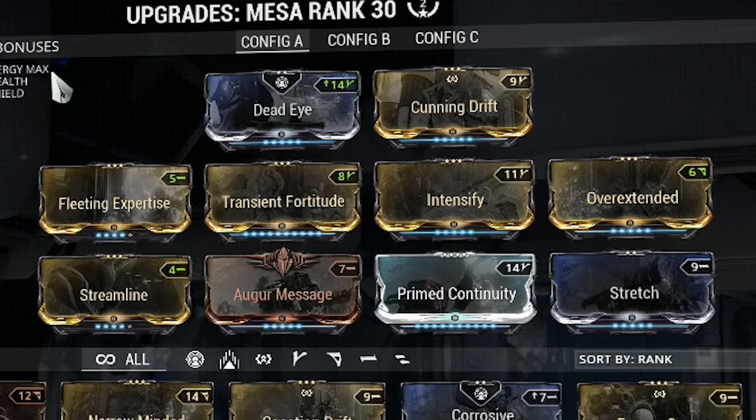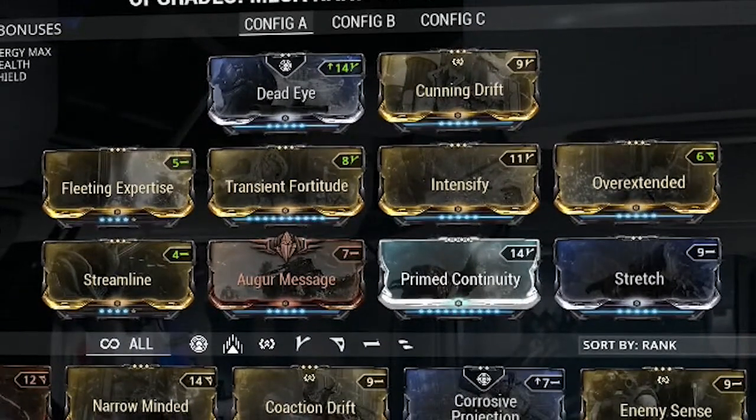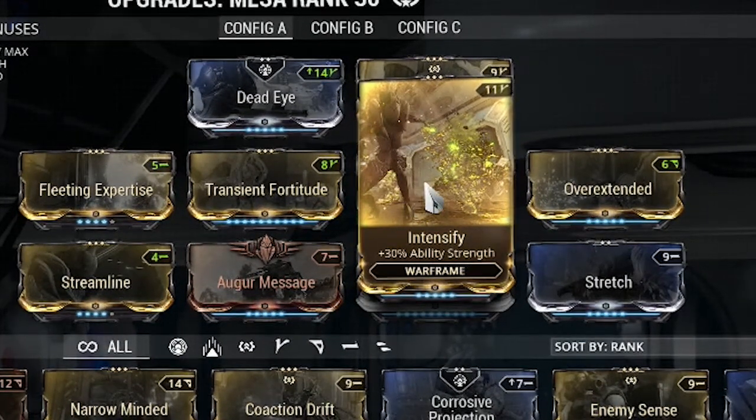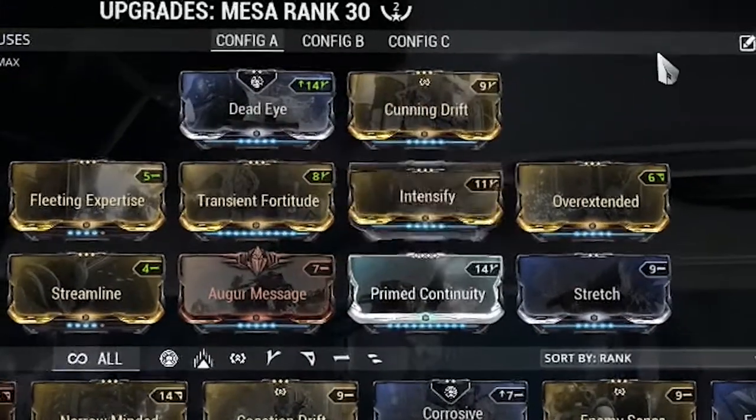Your fourth ability is still doing pretty much the same thing — it's going to one-shot pretty much everything. You don't need any more than 125% damage; you don't need to go beyond that. But if you get rid of Intensify, you're going to lose out on the caps, so you want to make sure you keep that damage on there.